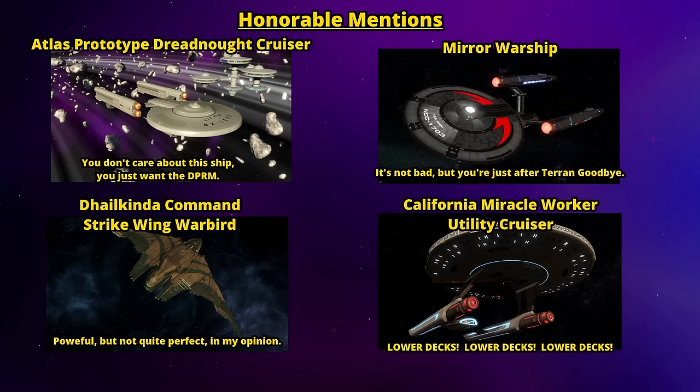The last honorable mention is the California Miracle Worker Utility Cruiser. Yes, it's a normal cruiser with a 4-4 weapons layout and double Miracle Worker seating — not great. Though it's not as bad as it used to be since the introduction of isomagnetic consoles; being very engineering-heavy on console slots, you can get a lot of Cat 1 damage with isomags. But really, the main selling point is that it's the California Class — the hero ship from Lower Decks. And that's the point: not everyone is concerned with the meta or the strongest or fastest ship. Some people are just interested in Space Barbie. When it comes to picking which premium ship you want from the event campaign, pick the one you're going to have the most fun in.